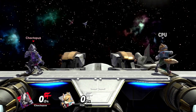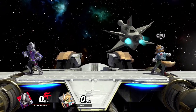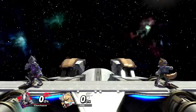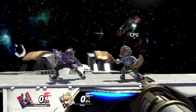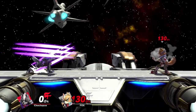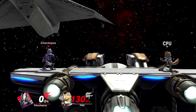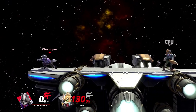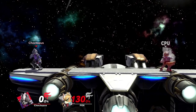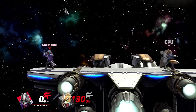Wolf's tilts are pretty good and you're going to be using them a lot. His forward tilt is a multi-hit attack with pretty good range, making it a great spacing tool. Like most forward tilts, you can angle it upward, straight, or downward. If you angle it downward, it will actually slightly reach through the bottom of the stage, so you can catch your opponent if they're hanging on the ledge or trying to recover.